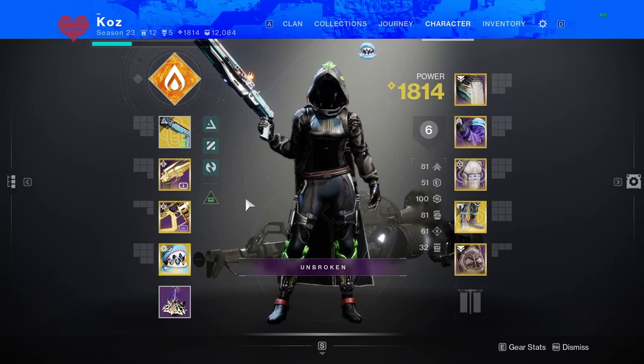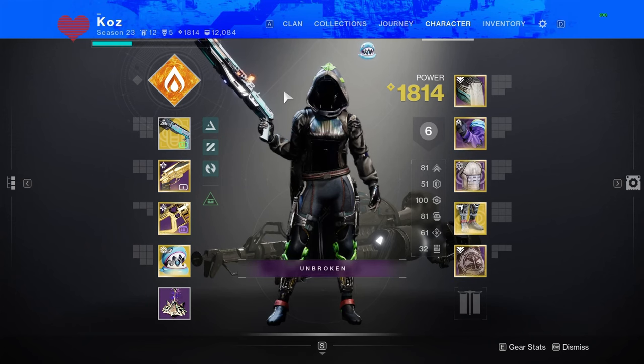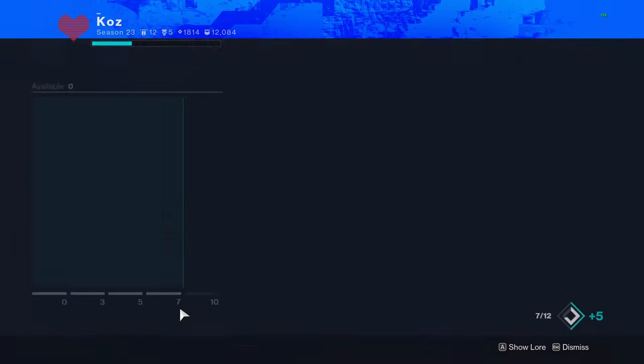Hello everybody. So in today's video, I am not on my own account — I am on my friend Cause's account because I actually dismantled my Golden Tricorn Igneous Hammer. He graciously let me borrow his account because there's a really really strong build you can use this season. If you use Igneous Hammer with Golden Tricorn, normally one stack doesn't let you two-tap, but if you pair it with Radiant it actually does.